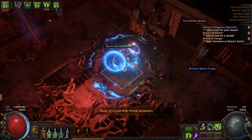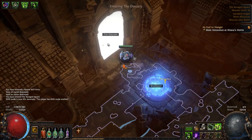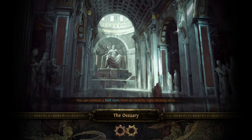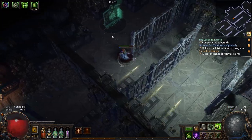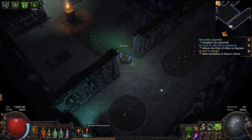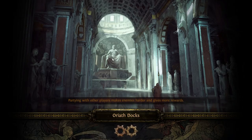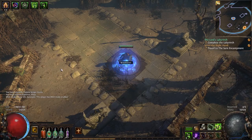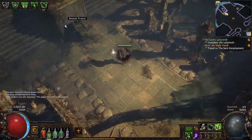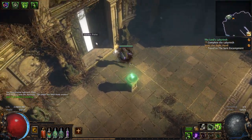Go back to town and collect your rewards, then waypoint back to the Ravaged Square and enter the Ossuary. Here you will find the Elixir of Allure, so make sure to grab it, then look for another trial of ascendancy. Once you're done, go to the NPCs and then head straight to the Aspirant's Plaza and complete the third labyrinth trial. You want to do this now and not after defeating Kitava, because after you do so you will be penalized with another negative 30 resistance.